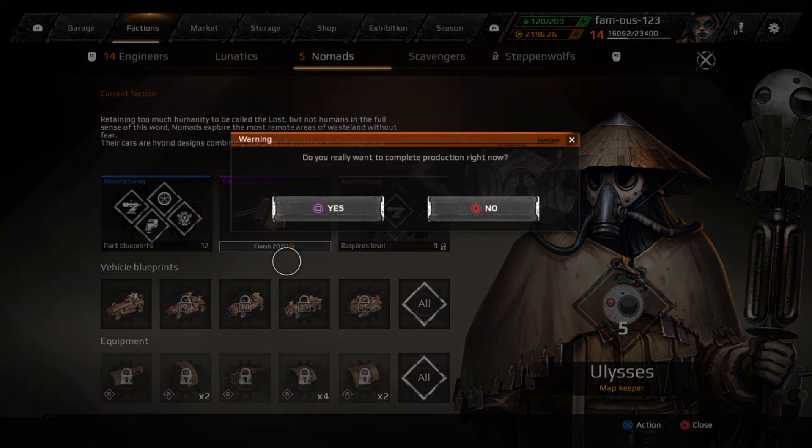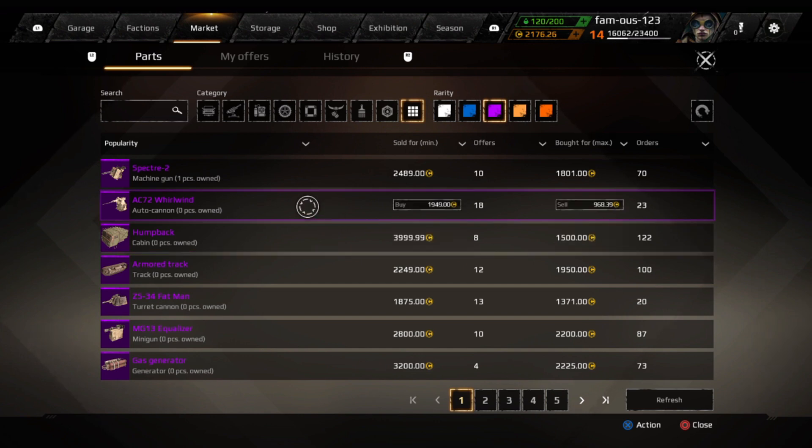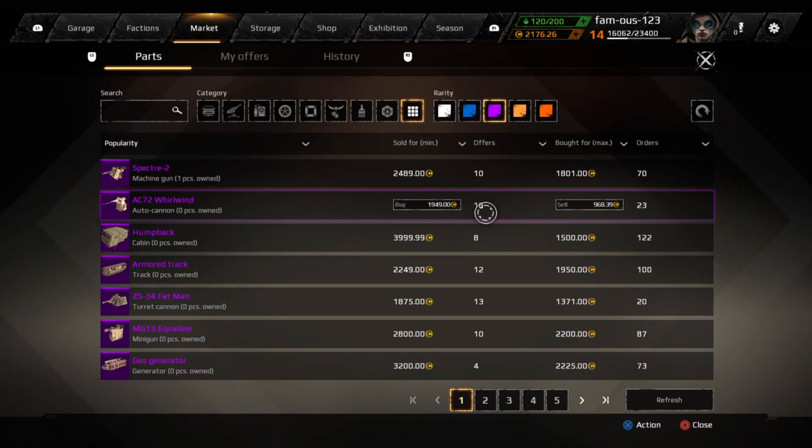All we have to do now is go on the market and get it sold. Once we get into the market, we can see the Spectre is being sold for at least 1800, and merchants are selling it for 2500. That's really good profits considering it only took us about a grand or so to get here.